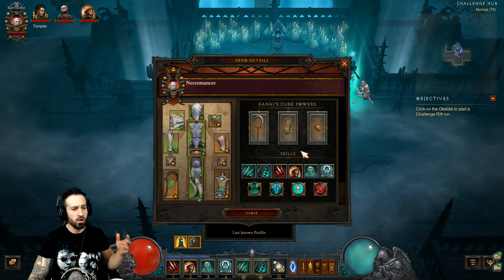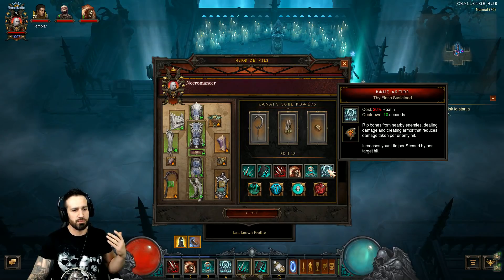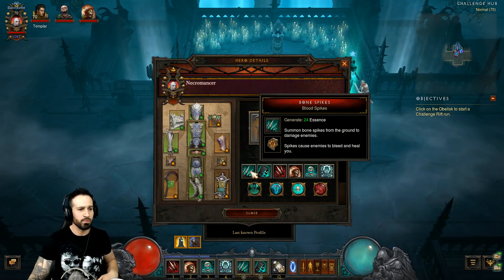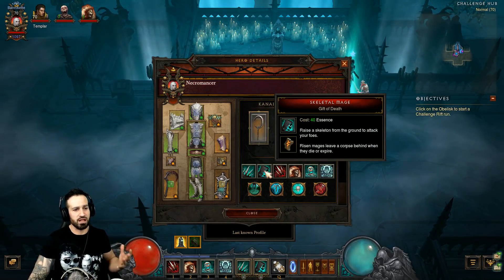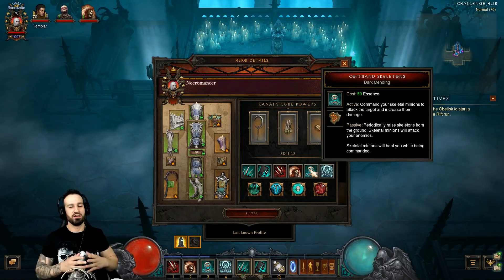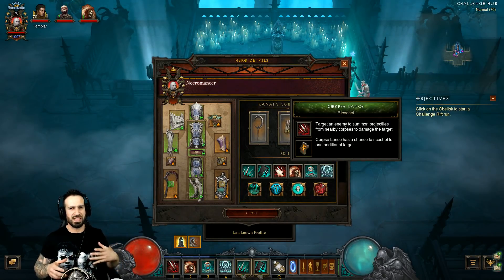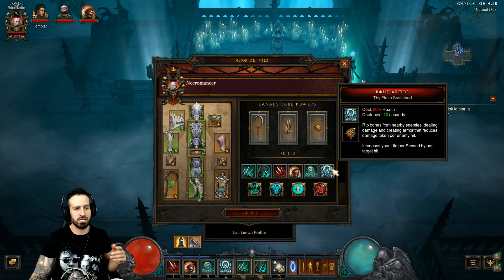This is very, very easy — nobody is going to have any time issues with this challenge rift. As soon as you get in, activate your Bone Armor on the first pack and keep an eye on it — reactivate it as soon as the cooldown is up so it's always active. Then start casting your Skeletal Mages, use Command Skeletons, and use Bone Spikes whenever you're running low on essence. Even if you forget to use Command Skeletons it's fine — you'll be doing so much damage it's not going to be challenging to beat the time at all. We also have Corpse Lance once there are corpses on the floor, but you won't really need it.